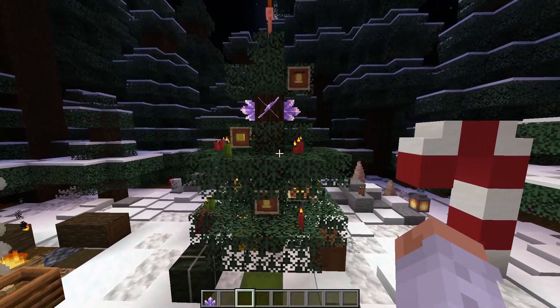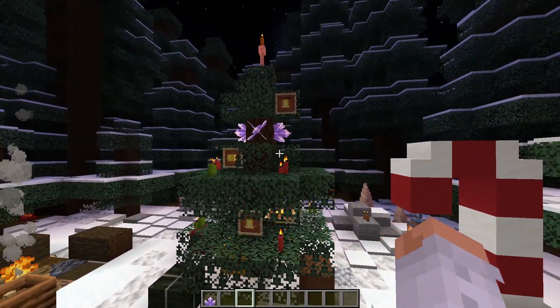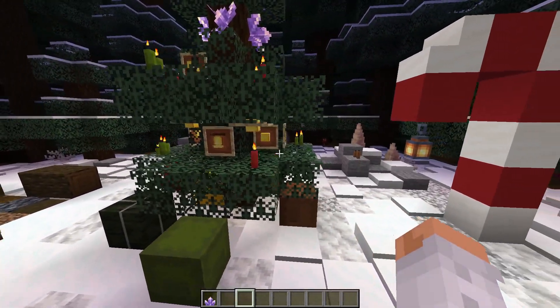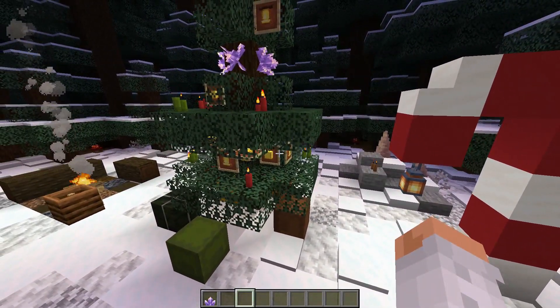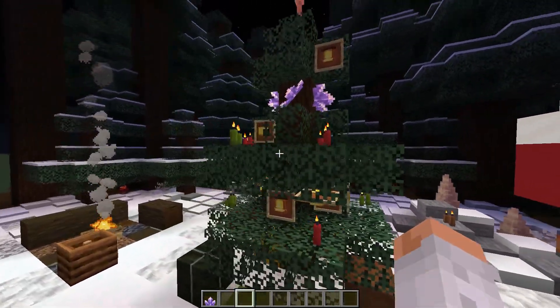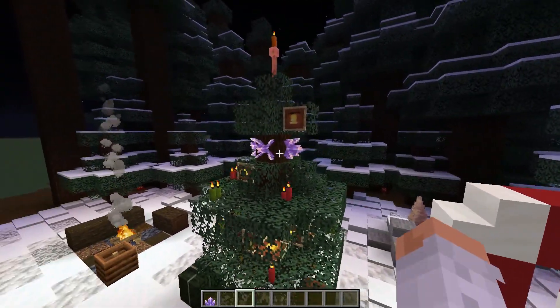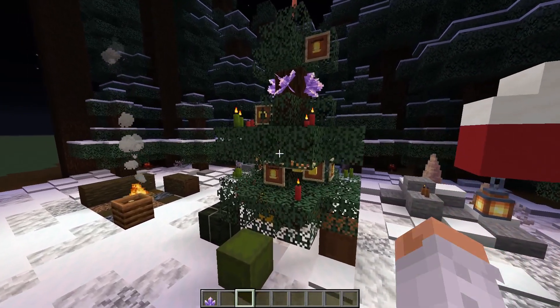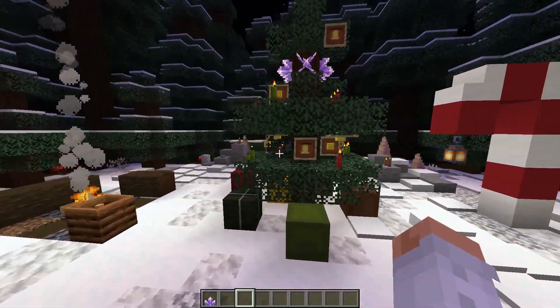The last 1.17-related decoration in this tree is of course the candles inside of it. I used the green and red ones because that is kind of the Christmas color, mixed in with some golden bells and golden blocks with some item frames to kind of add — of course the Christmas balls and stuff you place into your Christmas tree.